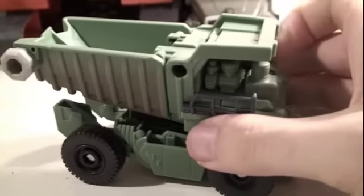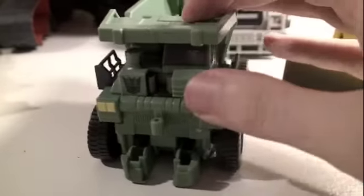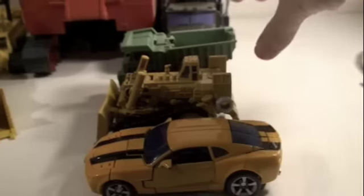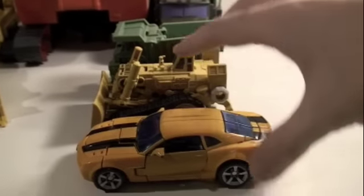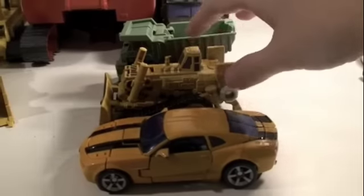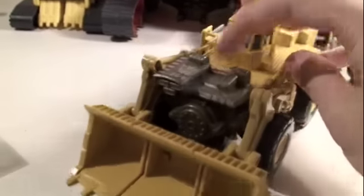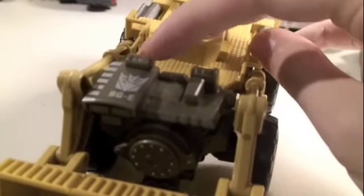Unfortunately, due to this transformation, this part doesn't dump out. He has big old blocky wheels, pretty good size and detail, and yellow headlights. For a little size comparison, Long Haul and Rampage are deluxe size, so you can see next to camaro Bumblebee — maybe a little out of scale, but it's alright. Next up is Scrapper — pretty nice detail, has a big old Decepticon symbol, says BGE right there.